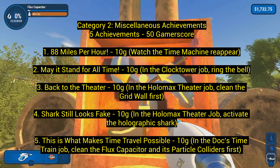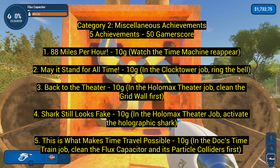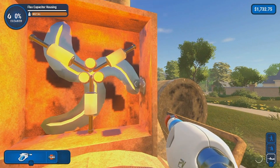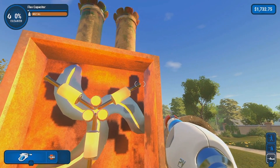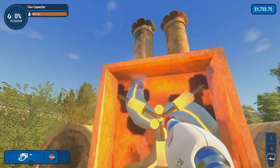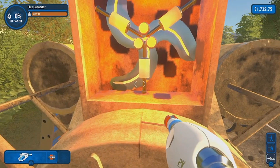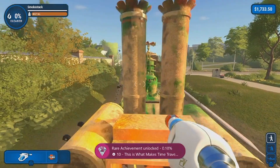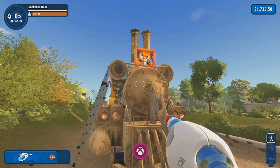The last achievement, number 5: 'This Is What Makes Time Travel Possible' for 10 gamerscore. In Doc's time train job, clean the flux capacitor and its particle colliders first. In the front of the train you'll see a little square area — that's the flux capacitor box. Inside it are three little blades — that's the flux capacitor. Then there are three little oval-ish things — those are the particle colliders. Be very careful not to clean the box around it; just get the blades and those three little pieces first. Once you do that and finish all the levels, you've gotten all the achievements.